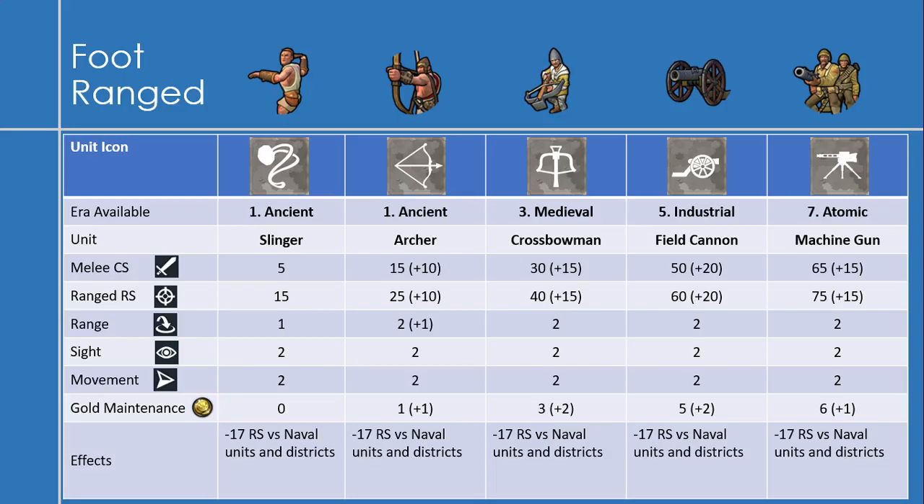The fourth unit is the field cannon, which gets a major upgrade: 50 melee strength, an increase of 20, and ranged strength of 60, an increase of 20. Gold maintenance increases by 2 up to 5. The last unit is the machine gun, with melee strength of 65 and ranged strength of 75 — both increases of 15 — and a gold maintenance increase of 1.